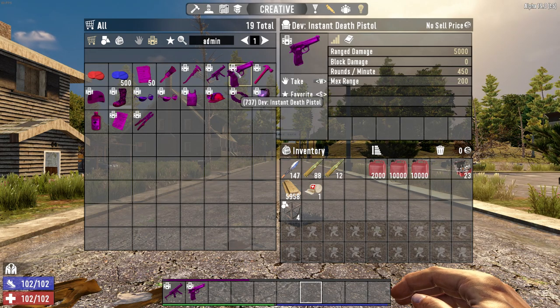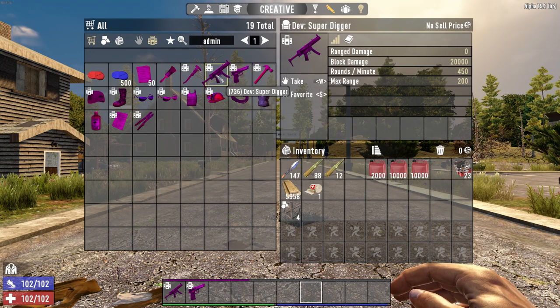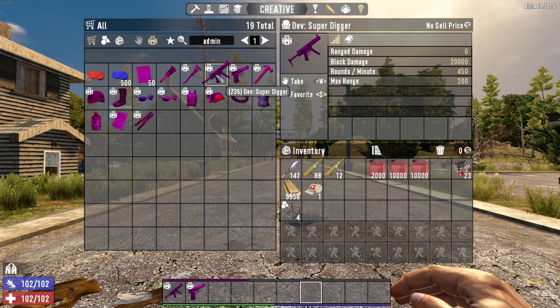A lot of these items are self-explanatory things you've seen some of us use in the game before. You got the instant death pistol which will kill any living entity in one hit, and then if you shoot them again it'll make their body go away. You got the dev digger tool which will blow through any block in the game, and you can actually dig all the way down to bedrock — and I think you can even bust out the bedrock underneath it.